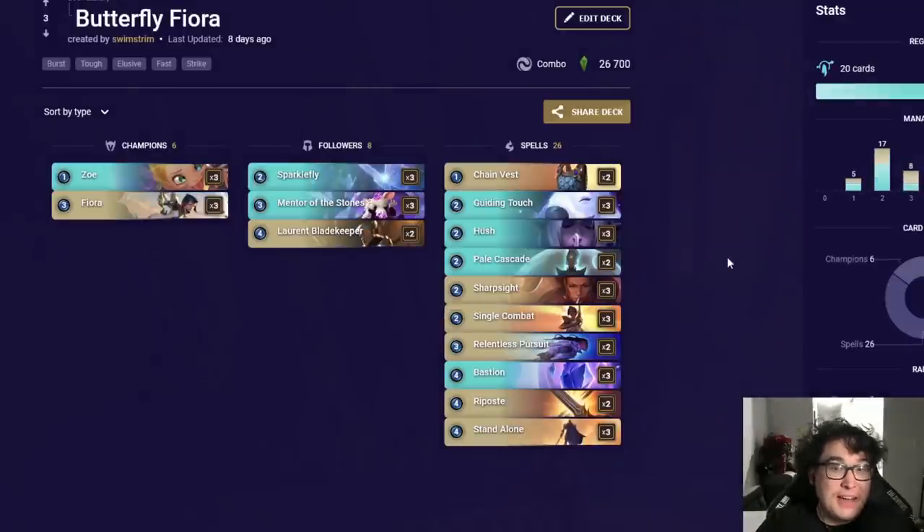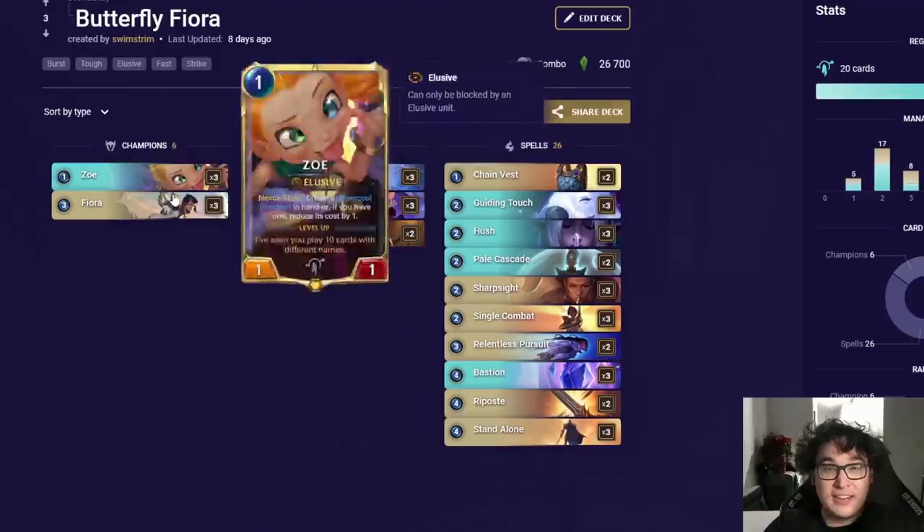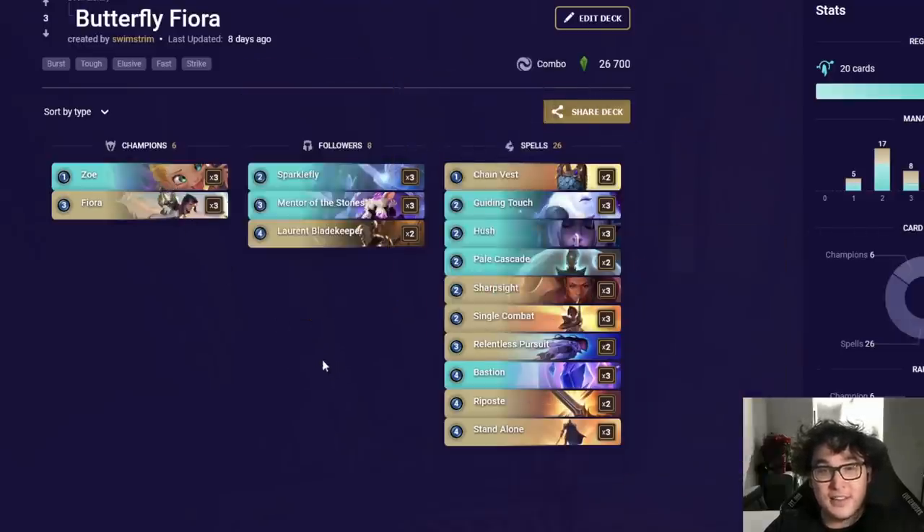At a 54% win rate we've also got my very own Butterfly Fiora deck. I haven't changed it in the last week and currently have no changes I'd make. It's an all-in combo deck that you probably know if you watch this channel. You have to do a lot of cool hand reads — it's all about maintaining reactivity and having answers to anything the opponent could do. If you keep a Fiora or a Sparkafly on the board and they can't kill it, then you win, and that's kind of true for pretty much every matchup.